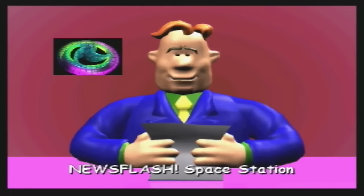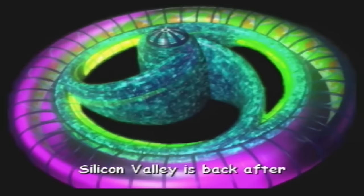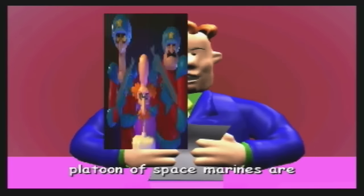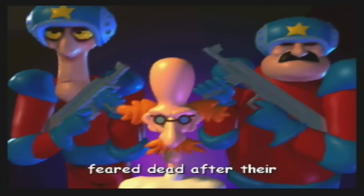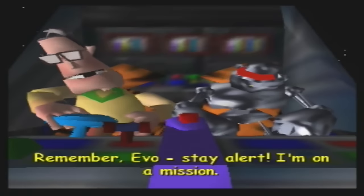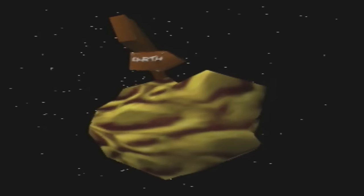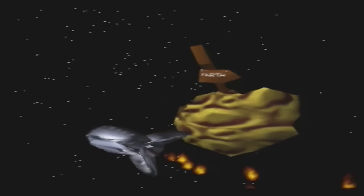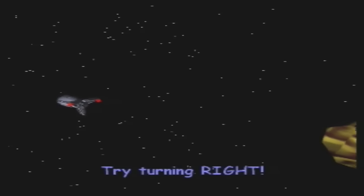The game's storyline centres around a space station which was launched in the year 2001. It was designed as a technologically advanced amusement park, although personally I think the easiest way to think of it is as a space zoo. Seven minutes after it was launched into space, it went missing and totally vanished. Its designer, Professor Cheese, also mysteriously vanishes. Fast forward to year 3000 and it reappears.